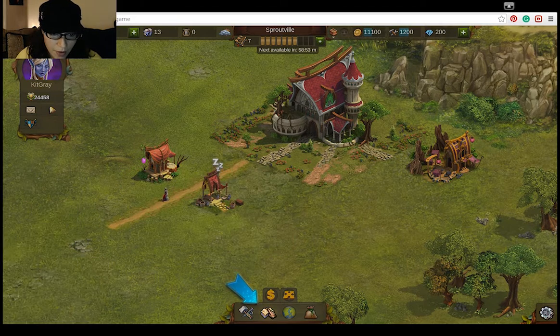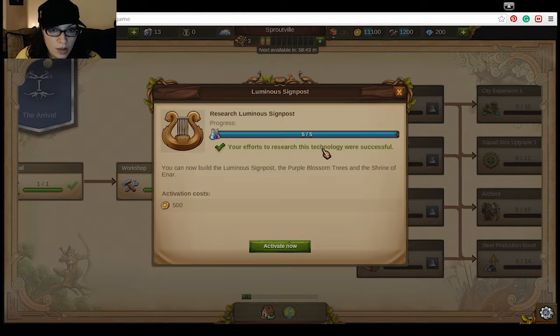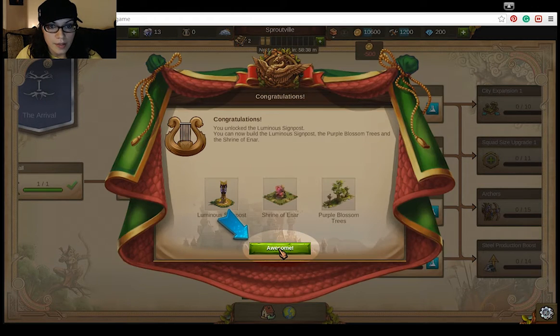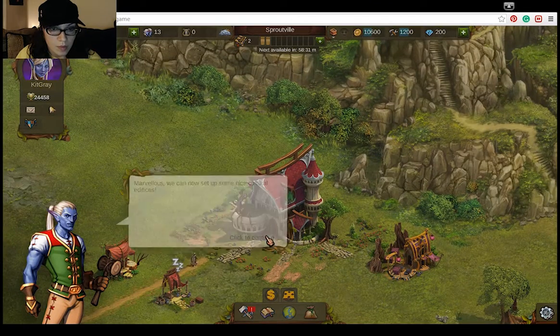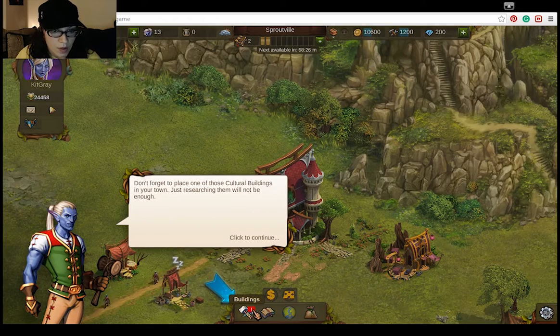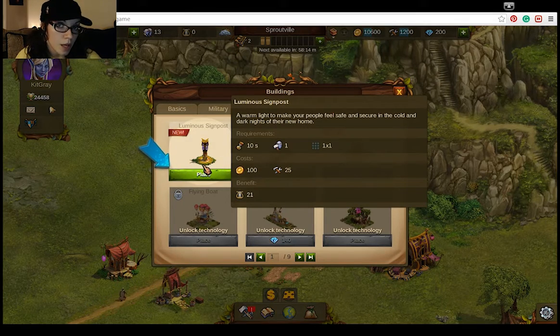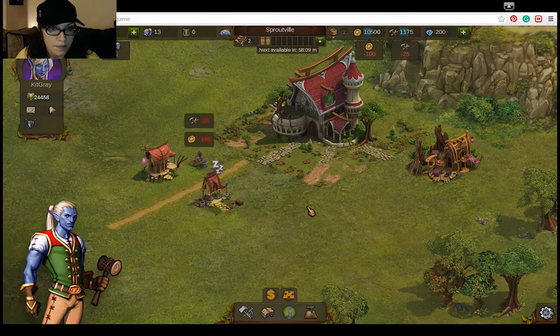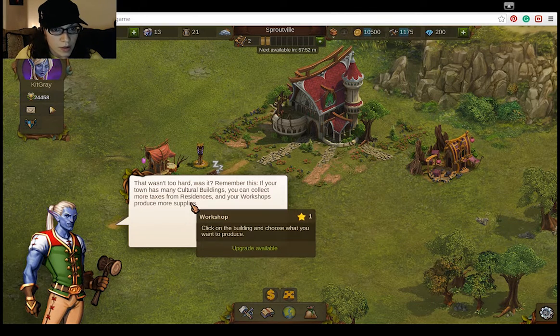Let us research something. So click on the research button. Luminous signpost. So I'm going to activate those and then go back home. I have to make sure I place it after I research it. But what if I want to do the blossom trees? I don't like that it's not letting me do the blossom trees. Actually that was very hard, Mr. Blue Elf person, because I wanted the trees and you wouldn't let me have them.